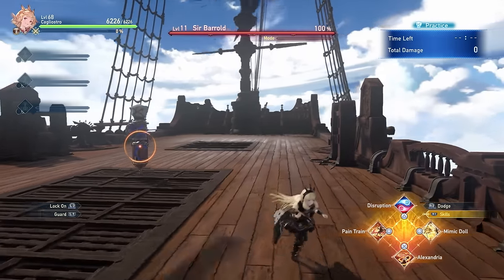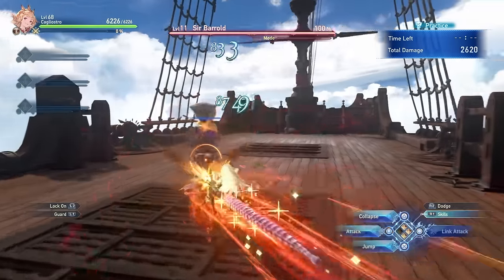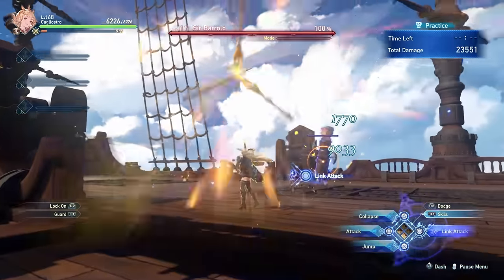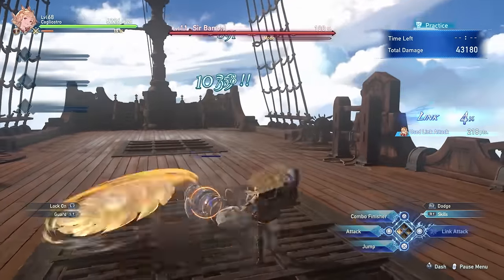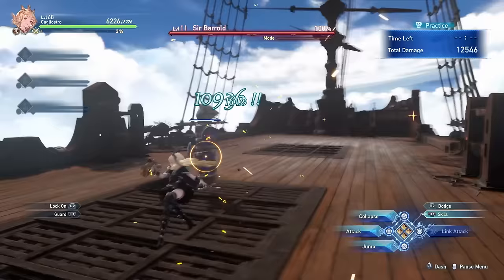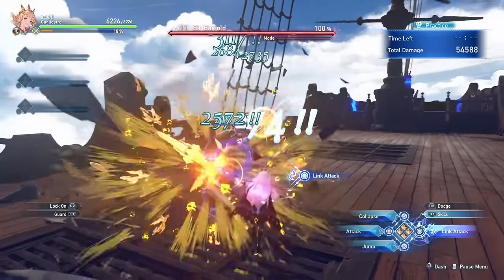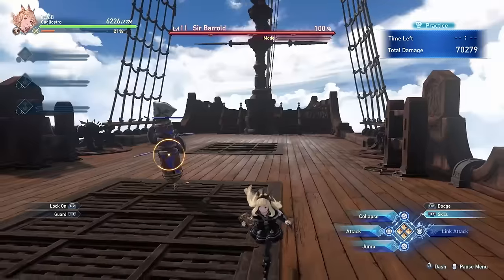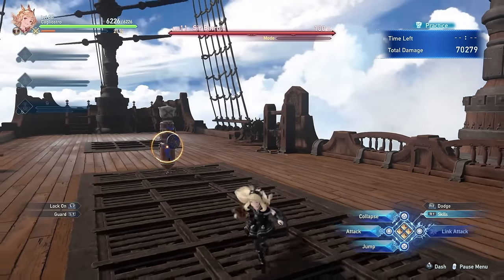If you choose to go on the offense, Cagliostro is actually a very competent character at dealing damage. You can use the Pain Train as a gap closer and then follow up with a bunch of different skills. With Alexandria, you launch the enemy up and charge your big skill a lot faster. Mimic Doll also allows you to charge up your collapse attack faster, so you can chain from Pain Train into a collapse, then use Mimic Doll and perform another collapse. Even as an offensive character, Cagliostro has a lot of good options.